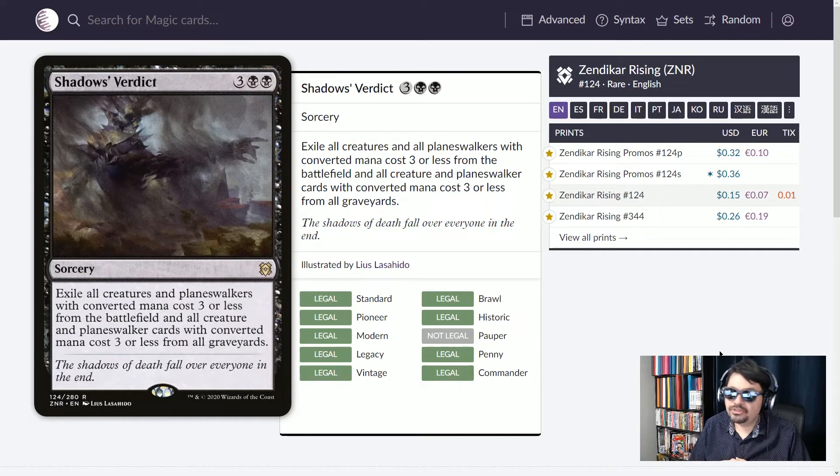With some of the most epic artwork out there, Shadow's Verdict — five mana sorcery. Exile all creatures and planeswalkers with CMC of three or less from the battlefield, and all creatures and planeswalkers with converted mana cost of three or less from all graveyards. This is going to hit you too, so be careful. It could be an amazing board wipe, and the art truly conveys that the shadows of death fall over everyone in the end.